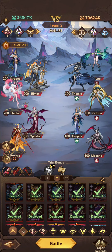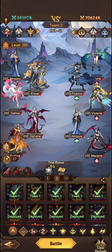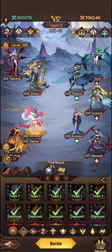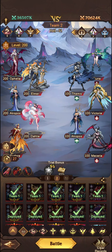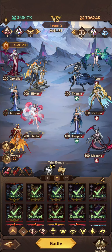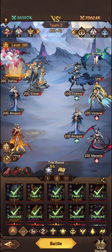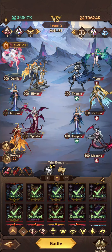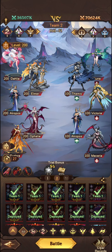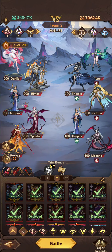And then this is the team setup I went with second. There were a lot of teams with Ophelia here like this, and Dahlia wasn't on the team — probably because people don't have a lot of her. Instead of Dahlia, people had Catherine in the front slot.